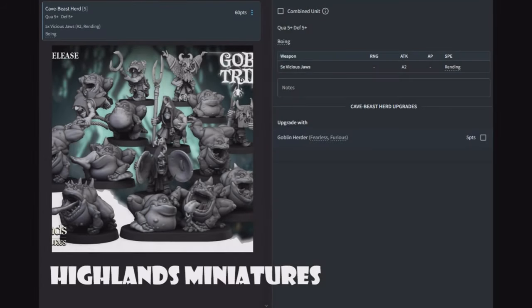Cave Beast Herds — five of them for 60 points. Quality five, defense five, two attacks each with rending and the Boing skill. The only upgrade option is a goblin herder, which gives them fearless and furious. For 65 points you get fearless, furious, rending, teleporting little angry balls of fun to throw at the enemy. Are they going to do great? No, but it's going to be funny.